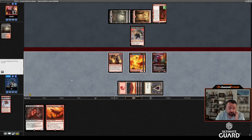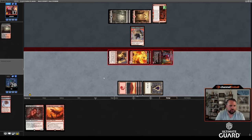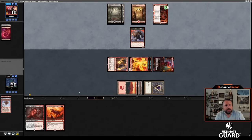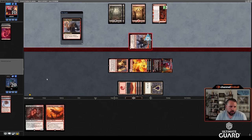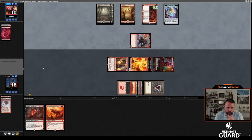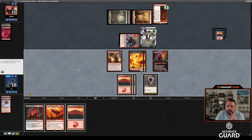I think dealing seven this turn is better than dealing five. I could leave back some things — Quinn discarded one land. Quinn plays something. Next turn I've got a bunch of options. Archfiend of the Dross — exile mountain! Archfiend is pretty good. Quinn is at ten. I'll just send here. I assume Quinn blocks the Headliner. Carnosaur the Archfiend. This way I don't randomly die to that thing.